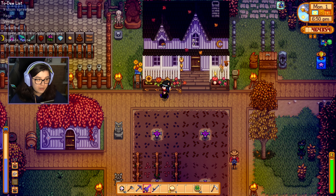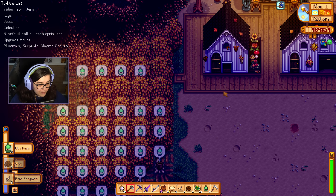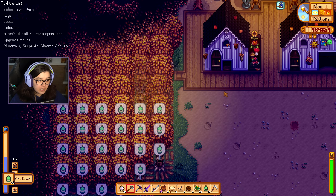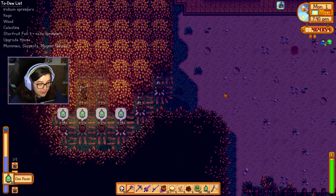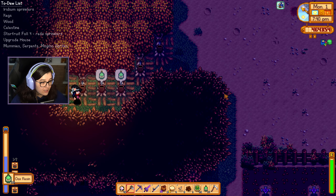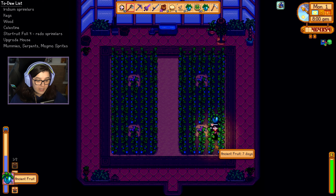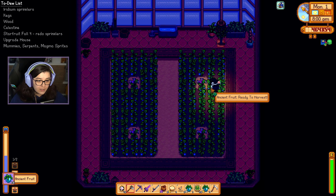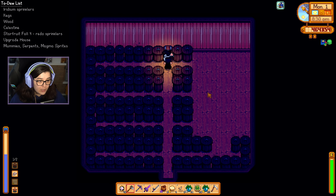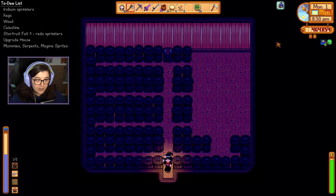I'm going to keep that goat's cheese for gifts actually because they do make good gifts. I am going to collect this oak resin because there's probably going to come a day where we're going to need all of it — I did make a big old tree farm for a reason. Also, just remember to go harvest my ancient fruit because it is a wine day — I usually like to do it on the same day I deal with wine. Before I sell any of it though I'm going to have a look — oh I haven't actually got any. In this case I'm going to keep it all because the next time the preserves jars are done I can put them in there instead.